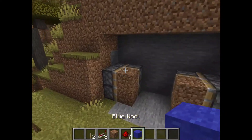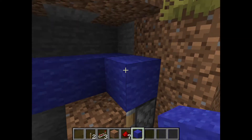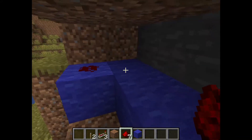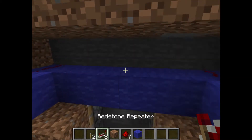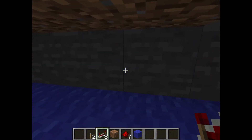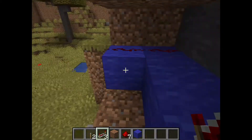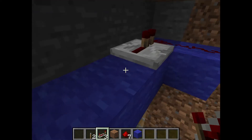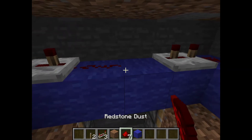Moving on now to the actual redstone — it's really not very difficult. I'm just using blue wool because the redstone dust shows up very well on it, but it really doesn't matter what block you use. Line it on each side here. Get your repeater — now this is very important, the direction of the repeater is very important. If you get the repeater the wrong way around it will not work at all. Stand in the centre of the doorway, place one there and one there. Set them both to two ticks of delay by right-clicking on the repeater. And just put some redstone dust in the centre there.